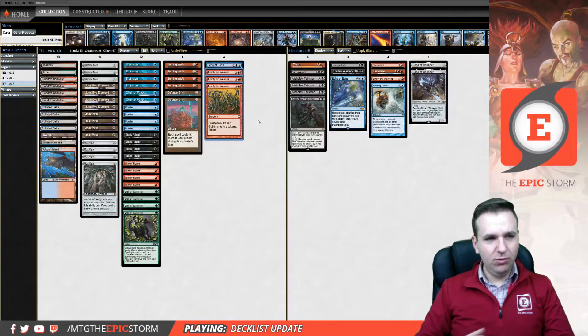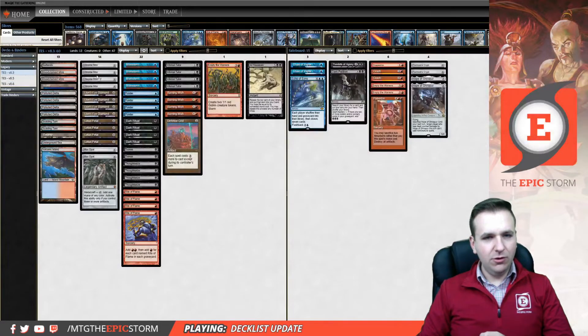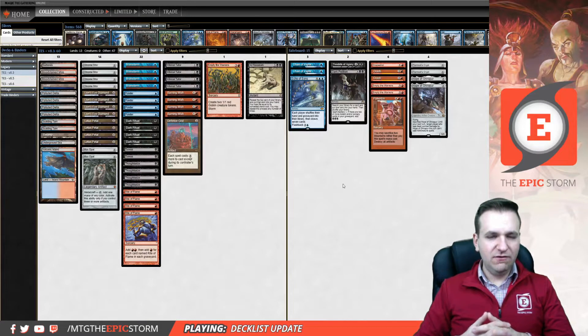So this is the Epic Storm 8.6, and it's been doing very well for me. Going back a little bit, this was 8.3 — this is what we were looking like before the innovation of Wishclaw Talisman over Infernal Tutor in the main deck, with only two Mox Opal and discard spells. This is classic TES in my opinion. It's still fine, it's just not as good as the list we've been playing recently.